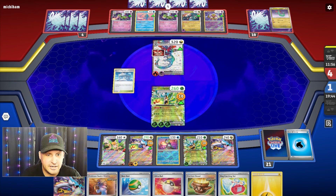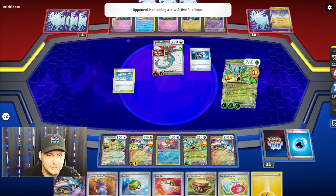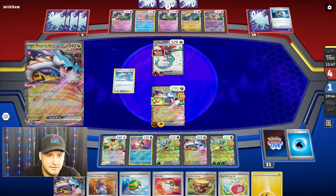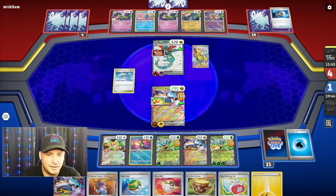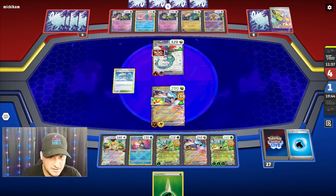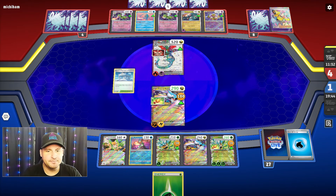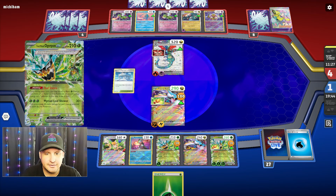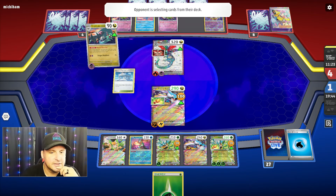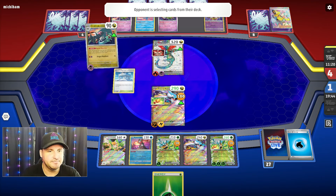Okay, they got the energy. There's a Dragapult — that's okay. We're just gonna come up with Raging Bolt. Unless they Boss it up, there's nothing I can do. If they Boss it up, I still have the other Raging Bolt. If they Boss — then I have one, two, three, four — yeah, if they Boss we got the win anyway. We come up with the other Raging Bolt. They're gonna Counter Catch that Raging Bolt — sure. We just come up with this one. Sada's — oh, the Iono!